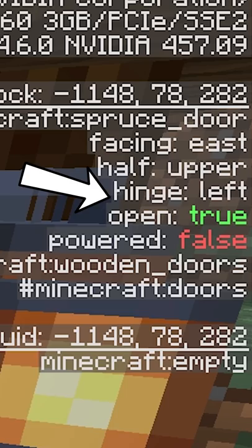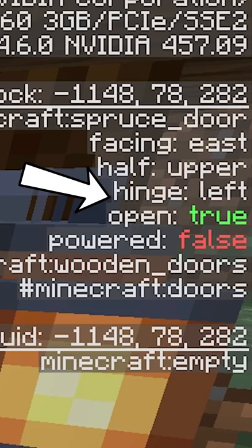An easy way to check if a zombie can break in is by hitting F3, looking at the door and seeing if it says 'open: true'. But as you can see with the inverted ones, you don't see that same tag. Meaning if you wanna keep the villagers safe, you just gotta look at it from an opposite point of view. Literally.